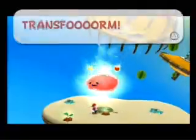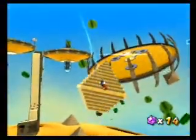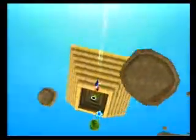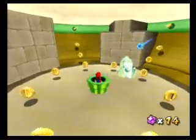And then he'll transform into a pyramid-shaped planet with its top cut out — or actually, a double pyramid. Launching into that launch star will land Mario straight on that pipe, which will bring him into the interior of the pyramid.